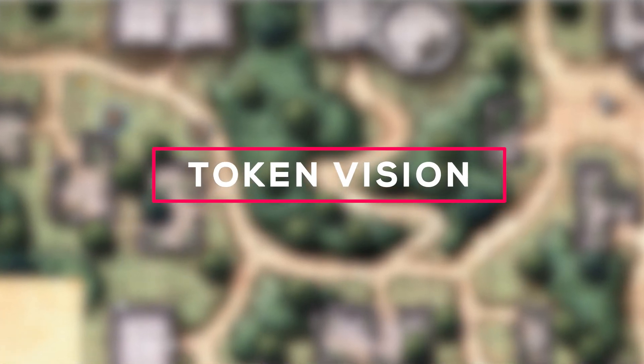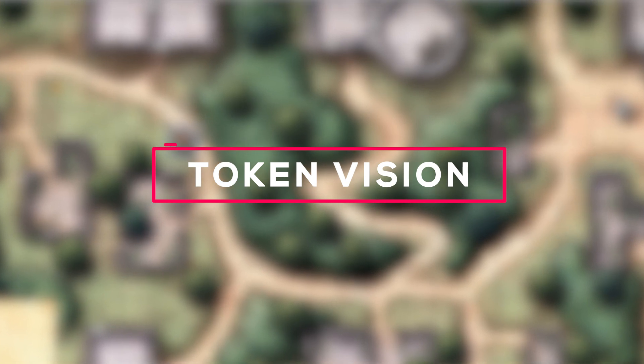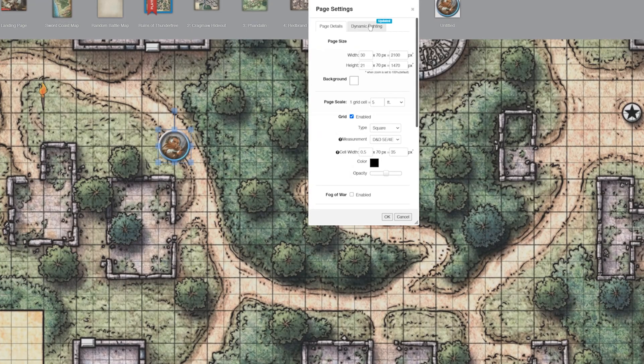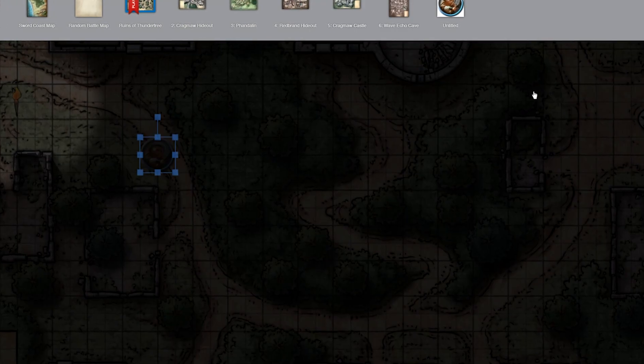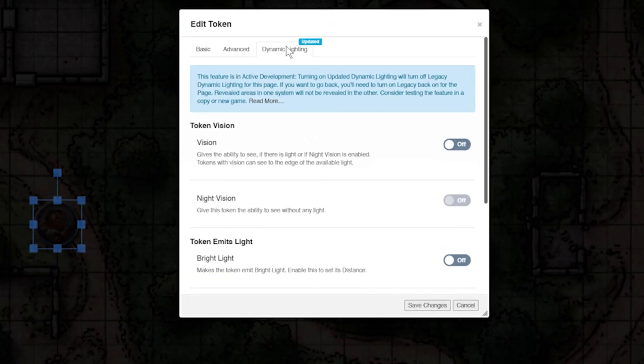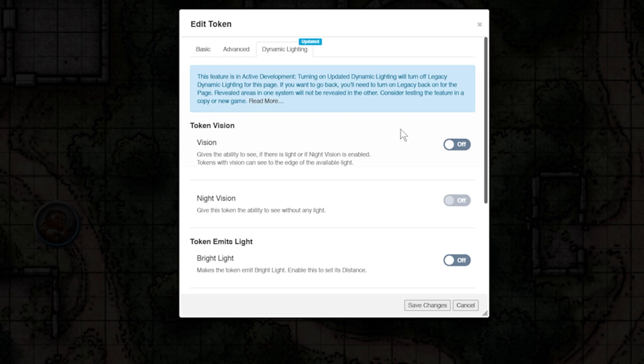What your player sees when dynamic lighting is turned on will depend on your player's token setting. We covered page settings in a previous video, so now that you have dynamic lighting turned on for a page, double-click a player's token and click the dynamic lighting tab. The first section includes the different vision settings you can apply to this token. By default, if vision is not turned on and this token is assigned to a player and you have dynamic lighting turned on, your player will only see darkness. In order for your player to see anything on the board, you will need to turn on vision.